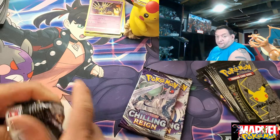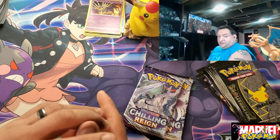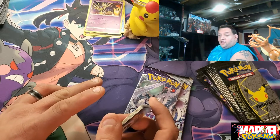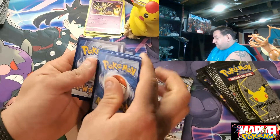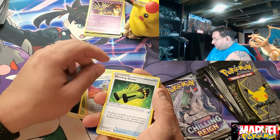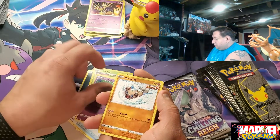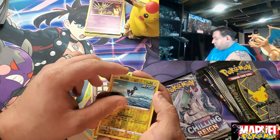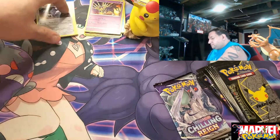And here we go — Chilling Reign. Don't get me wrong, Chilling Reign was really nice to us a while back, it was really nice. But make sure you go back and watch my Chunk of Chewbox. Let's put four to the front: Dark Energy, Karen's Conviction, Weedle, Castform, Sprial, Rockruff — look at that, hiding in the snow. Blissey for the Reverse, and Galarian Ponyta for the regular rare.